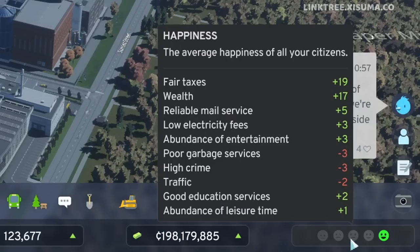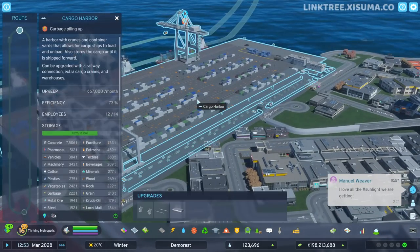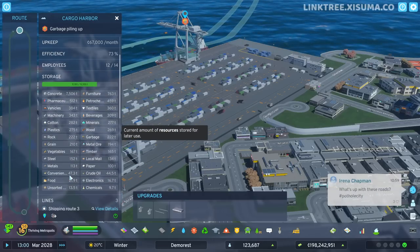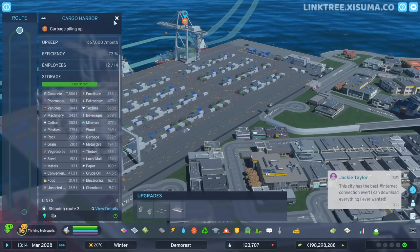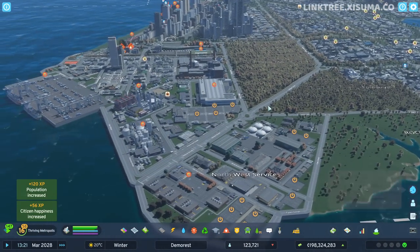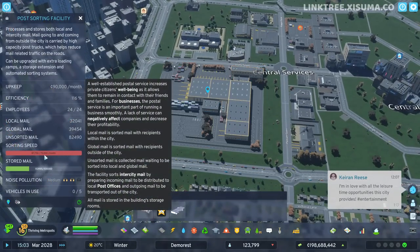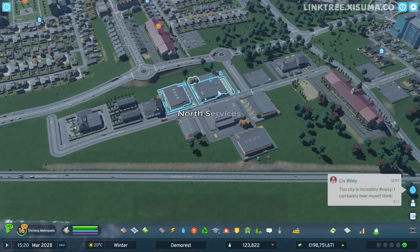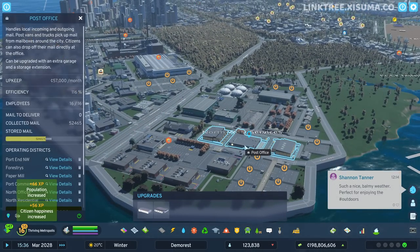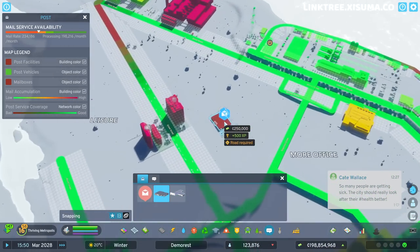You might remember we had big problems with our postal issues — well, that's been fixed. It turns out it was getting piled up at our cargo, which was a bug because it can actually store your post there: local mail. This means I've got way too many postal services in the city. We have a post office, next door is the post sorting facility with sorting speed in the red, two post offices in the north services spot, and another on the northwest services. Since mail service availability is not doing too well, I'm going to build yet another one.